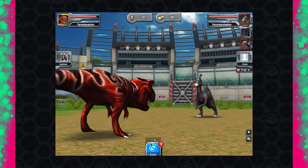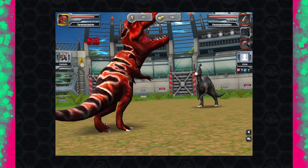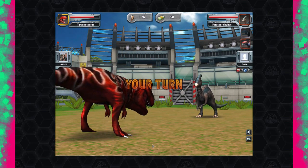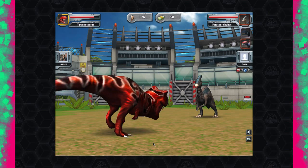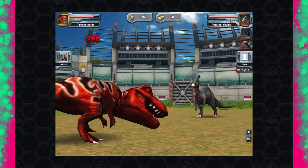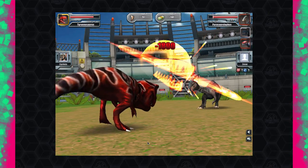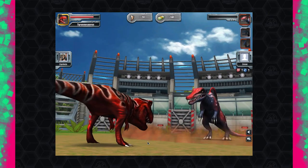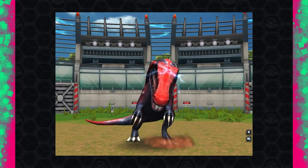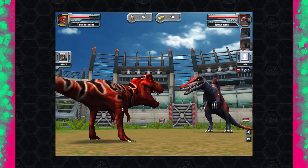They really want to win this final — going for a special, a block, another special. That's already 20 claws used. They're not making a dent in my health. Stop blocking and let me take you out! One bite from the T-Rex takes them out. Now it's a legendary fully leveled Spinosaurus against the T-Rex — who's going to win? I think it's kind of clear.